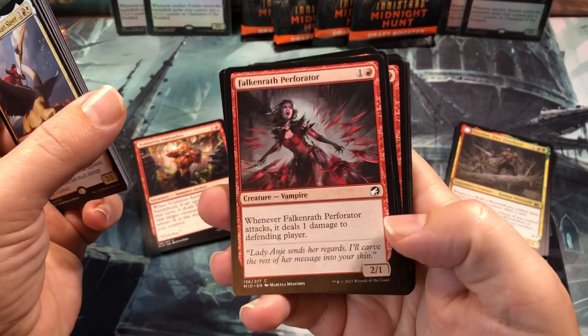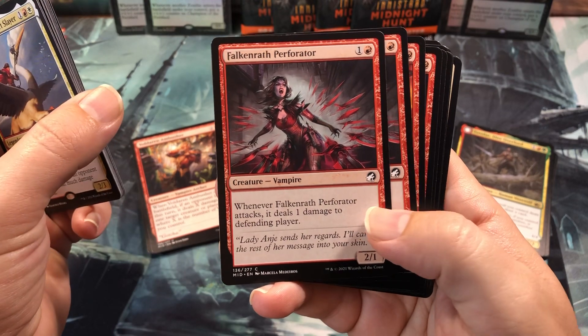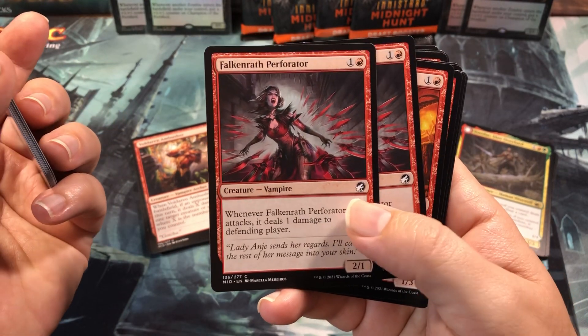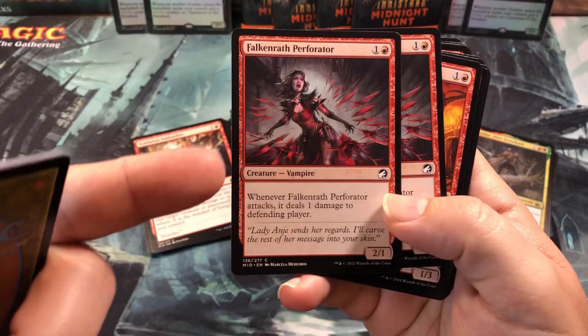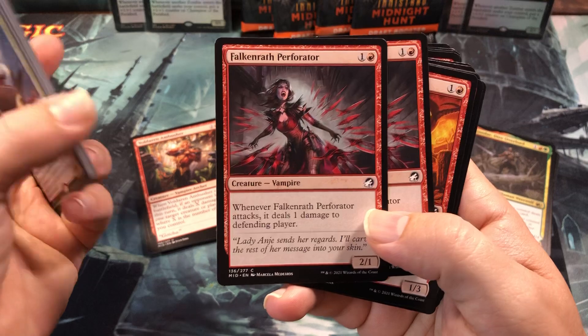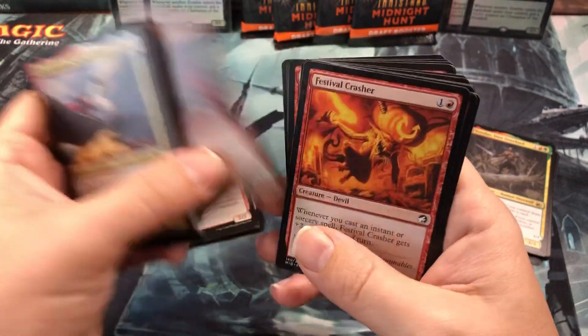The Falkenrath Perforator — another good card. Could have been better if it was a 2-2, but it's basically a new Scorch Spitter except it's a 2-drop, 2-1. Whenever it attacks, it deals 1 damage to a defending player, so even if you know it's going to get blocked and die, at least you're getting 1 point of damage through.